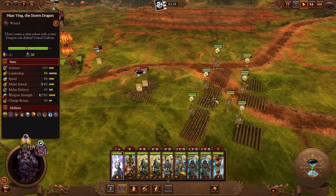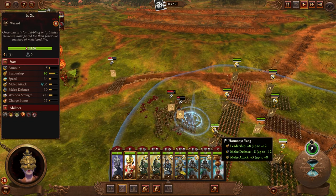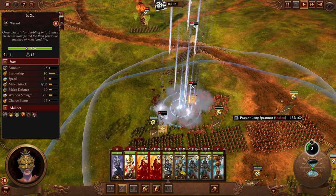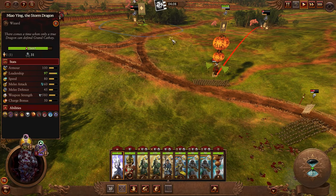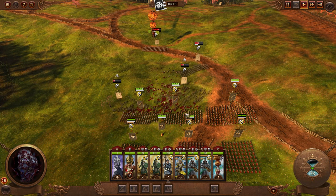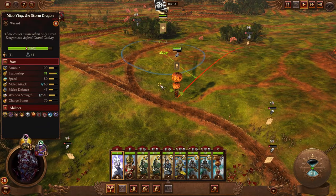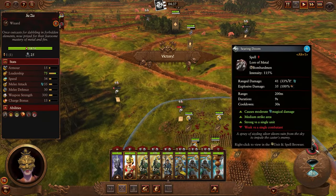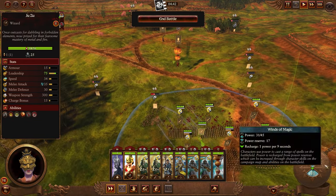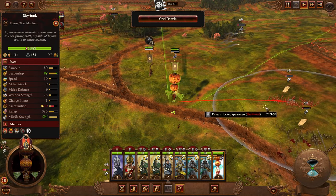Now's a good time to introduce our other mage — she's a metal mage with great spells. Place her spell slightly in front of the enemy and they'll walk into it. Only cast non-vortex magic on units already engaged in combat — otherwise they'll dodge it. The AI is very good at dodging. Metal magic is unbelievably powerful against cavalry. You'll also unlock Gehenna's Golden Hounds later which is excellent against clumped-up enemies.